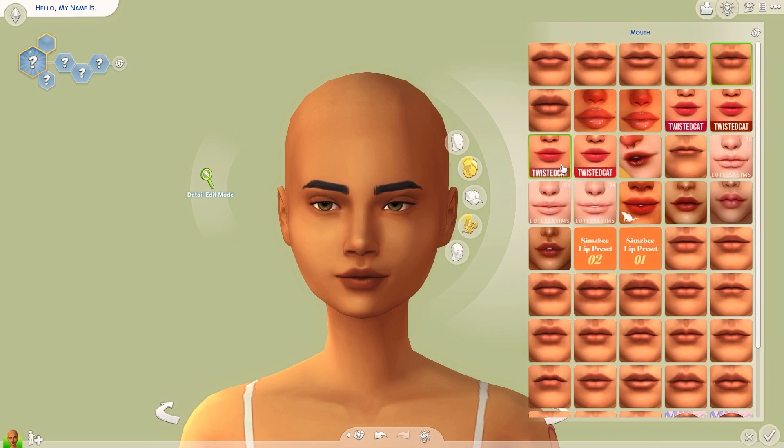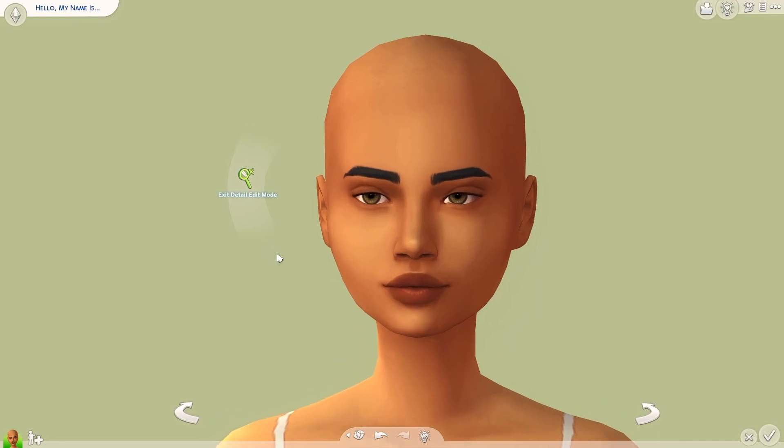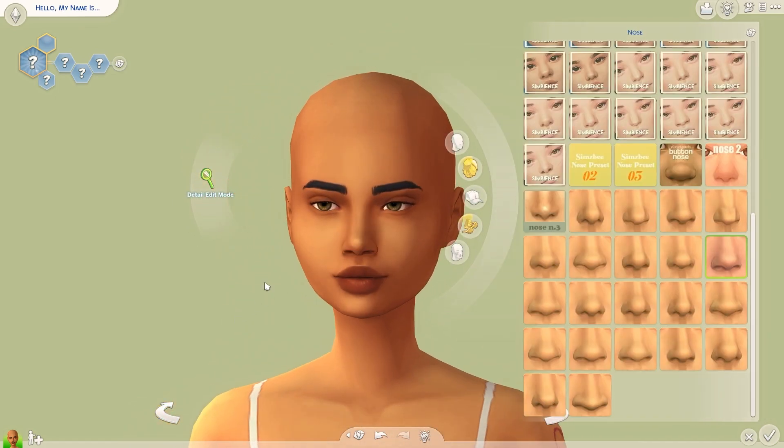Let's go to the lips now. I usually like to use presets. I really do vibe with a lot of the presets I have. I don't vibe with these ones, but I think it's just because my style is changing — I don't like the teeth showing anymore. My mods folder is so messy I don't bother to clean it out. I think this one is actually really cute. I like the upper lip on it. I'm gonna make her bottom lip a bit bigger — actually a little bit smaller. I think that's good.